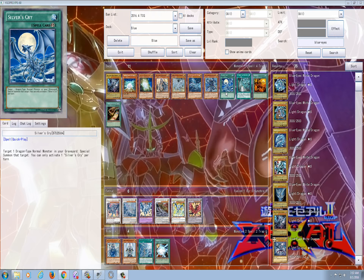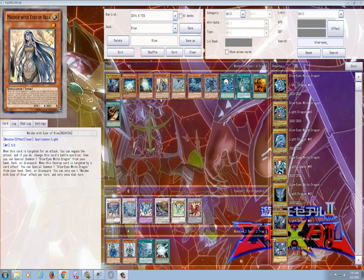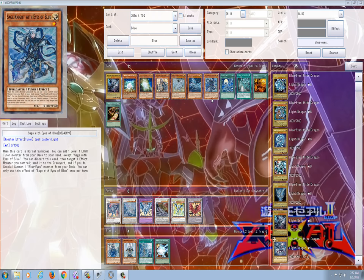This feels very similar to the Emperor of Darkness structure deck, where a lot of the new cards have not just been adjusted for power creep but you can clearly see they wanted the old cards and the new cards to work together in unison perfectly. The old tuners still all work well in the new deck. You can actually search a lot of these old tuners with the new cards — Sage with Eyes of Blue. Anytime you summon this guy, he's an instant plus one. He happens to be a tuner, and you do a lot of synchro-ing in this deck, so you can search Maiden straight from your deck. If you don't want Maiden and want a defensive card, you can search things like Effect Veiler.